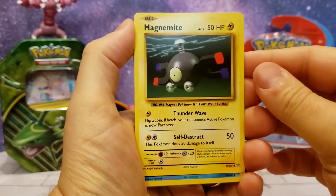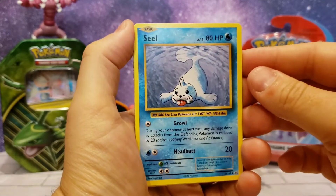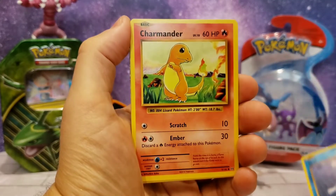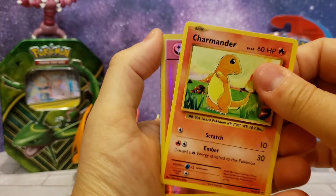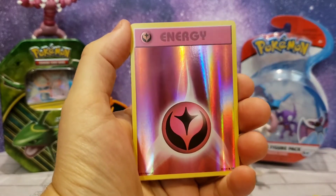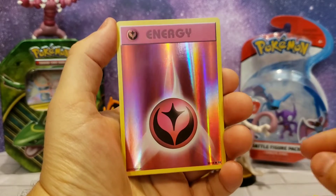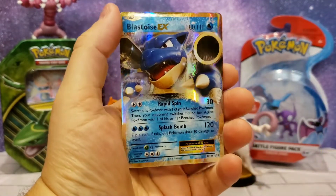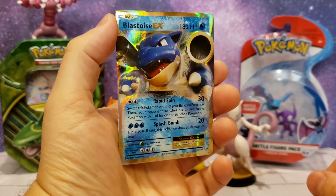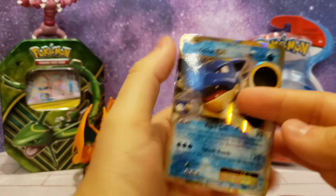Next up Magnemite, next up Seel, and Charmander — good job! Whoa, look — an awesome energy card! And oh look, awesome — we got a Blastoise EX card! Heck yeah, high five!